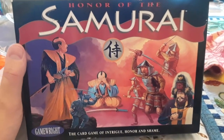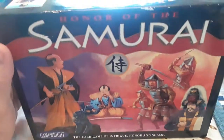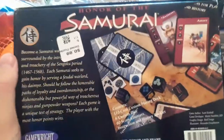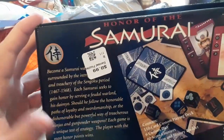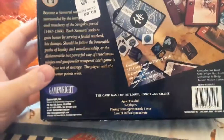Honor of the Samurai by Game Right — they're called Game of Intrigue, Honor and Shame. This morning's Breakfast Board Games — check out, we got these different samurais on the cover. It says 99 cents on the back. I think it was 99 cents at Goodwill, that's where I found it. I don't think I even bothered to check it, but it says become a samurai warrior.